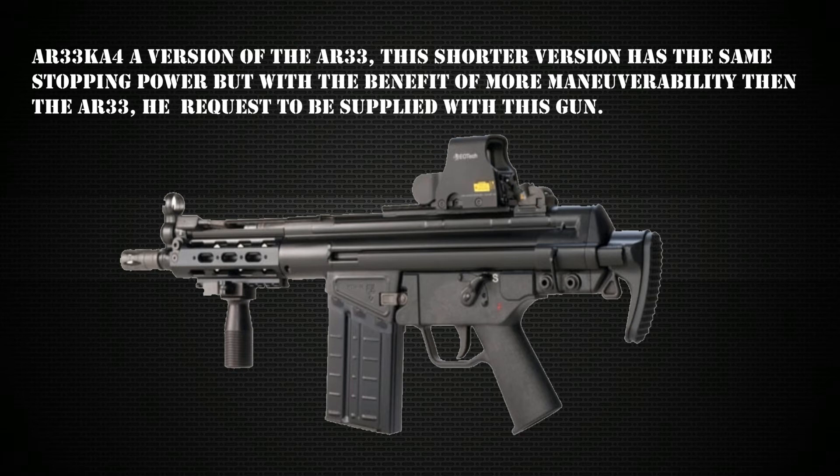The AR-33 Ka4 — a version of the AR-33, I think a shorter carbine of some sort. This is kind of interesting: the shorter version has the same stopping power, but with the benefit of more maneuverability than the standard AR-33. He requested to be supplied with this. It looks like what Thatcher uses but as a short carbine with a collapsible buttstock and shorter barrel. This could be very interesting for Mute.